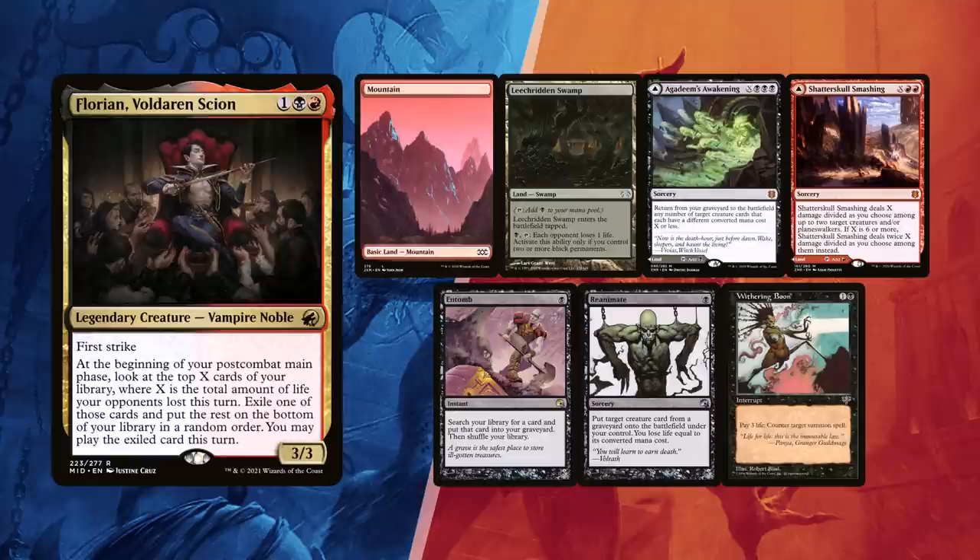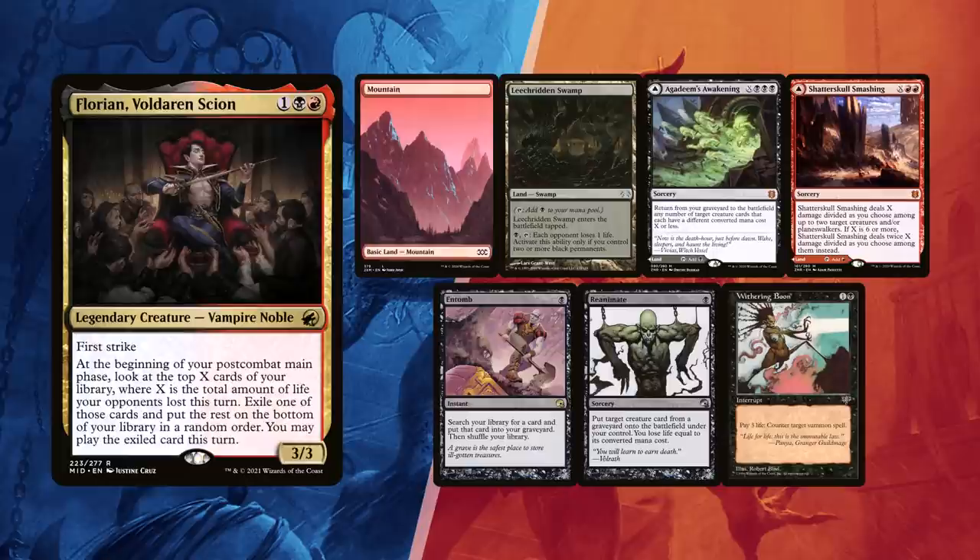Baal mulliganed once and kept a Mountain, Leech-Ridden Swamp, Agadeem's Awakening and Shatterskull Smashing for lands with some versatility on 2 of them — quite the flooded hand but mainly aiming for a turn 2 reanimated Sire of Insanity through Entomb. Withering Boon can always catch someone with their pants down!